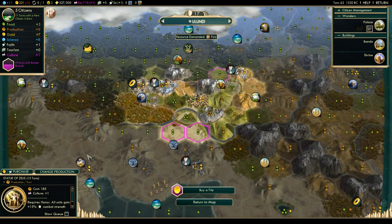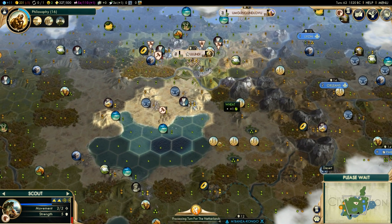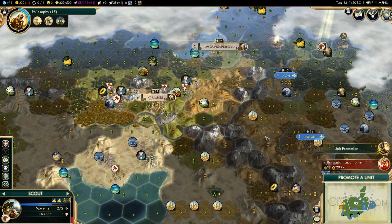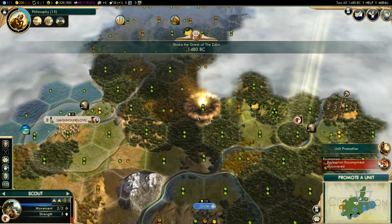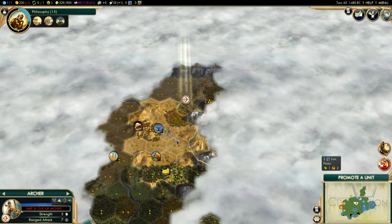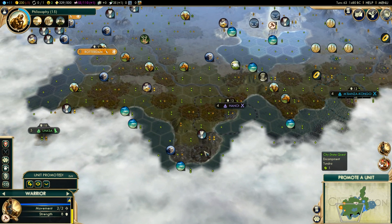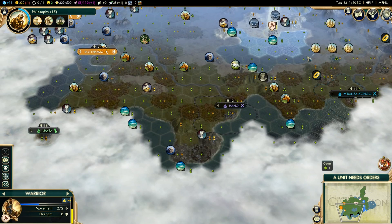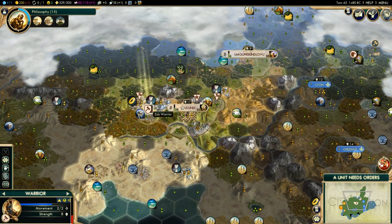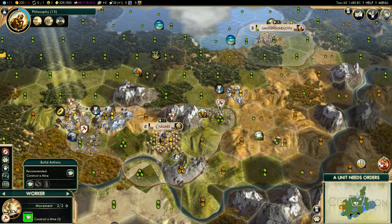I'm not sure if the Ikanda actually gives promotions to melee units gifted by city-states, but I don't think it does, simply because of the wording of the Ikanda and the fact that it's a building that has to be built in each city. We have discovered a barbarian encampment right here — we'll want to go and deal with that. I'll send this unit down to try and destroy this barbarian encampment, simply because that'll give us points with Hanoi. Let's send him on his way.